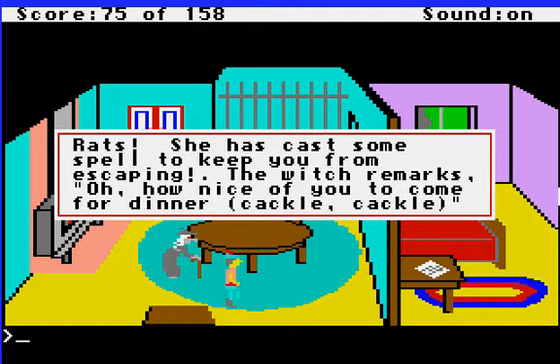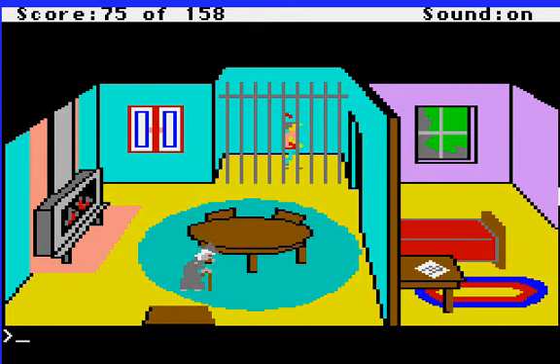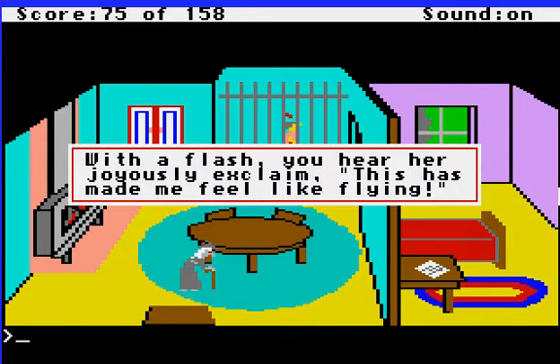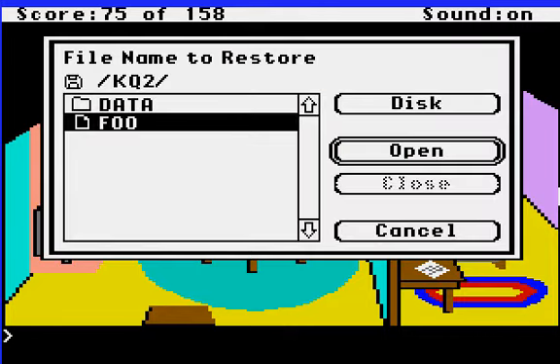The witch remarks 'oh, nice of you to come for dinner, cackle cackle.' She pokes and pinches you then states 'this one is too scrawny, so it's into the cage until you fatten up.' I remember when I was a kid, I spoke with my grandmother about this predicament, and we deliberated for days about how we could get past the witch. Every time we started a conversation it would be 'let's put our heads together and try to imagine how can we deal with the witch inside her house?' As it turns out, there's no way to deal with her — you just have to go in when she's not at home.